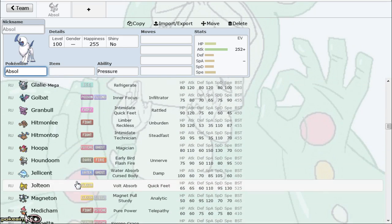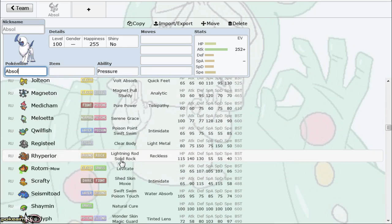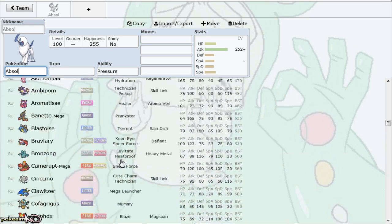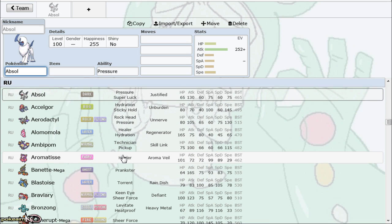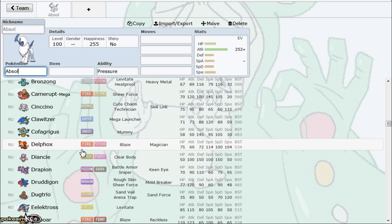By the way guys, we're skipping Sharpedo and Shaymin because both of them just got banned. I've even run Fire Blast on my Absol — it's like a filler move to be able to deal with Electross if I'm supporting something like my own Fairy type or a trick room Diancie or something like that setting up.